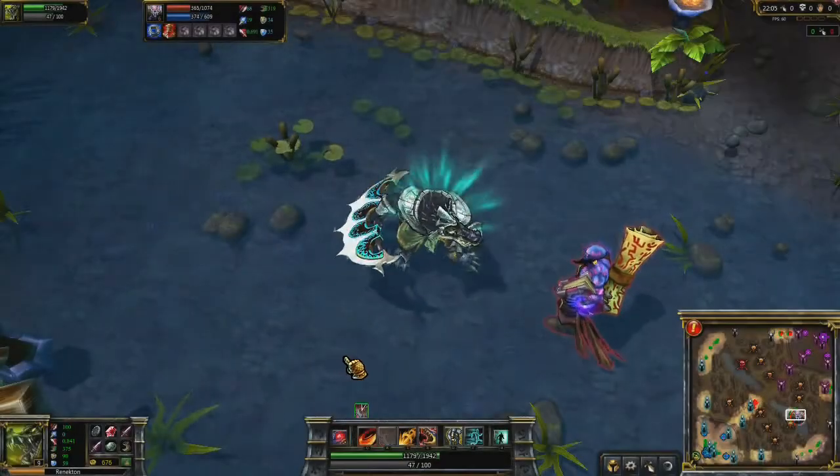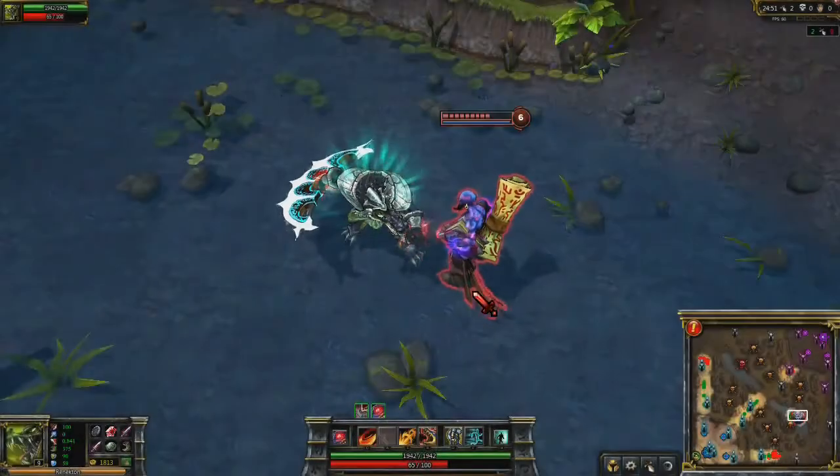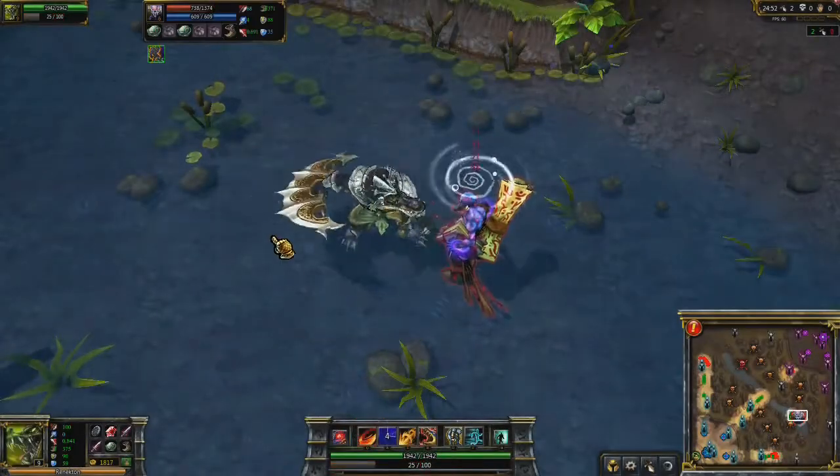Ruthless Predator makes his next attack hit twice for bonus damage and a stun. While Furious, his attack hits three times with a longer stun.